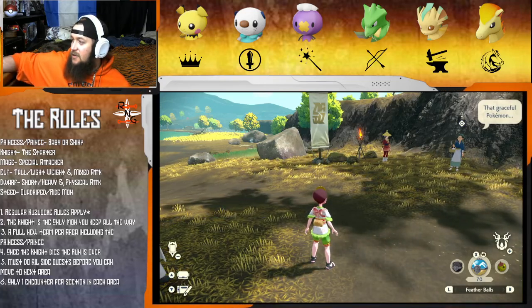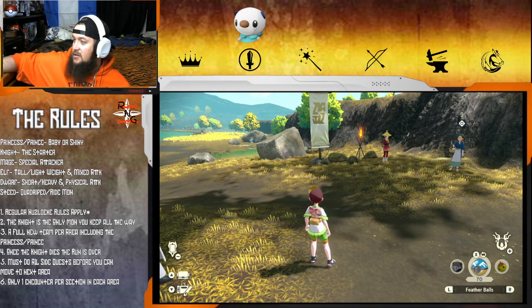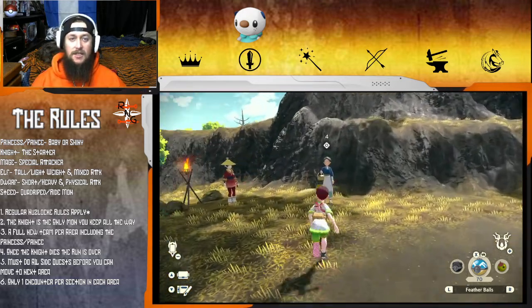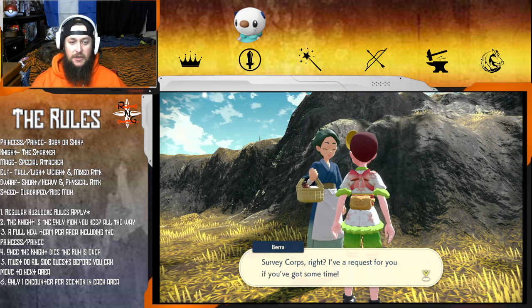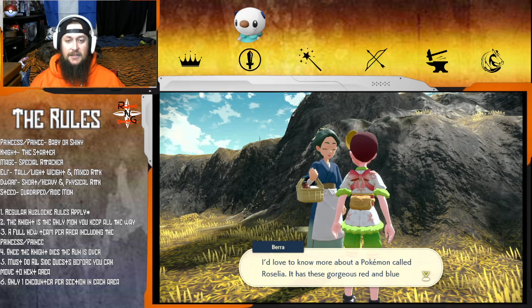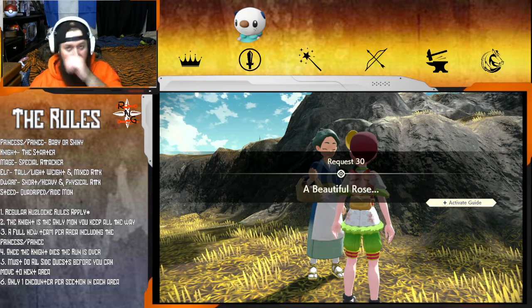Let's change this up because the team's different now. We gotta get a new team! A gracious Pokemon NPC gives us a request to learn more about Roselia - it has these gorgeous flowers. So we got a complete Roselia page - perfect.